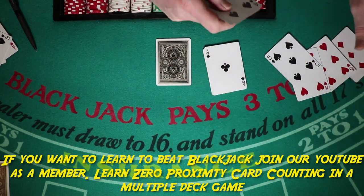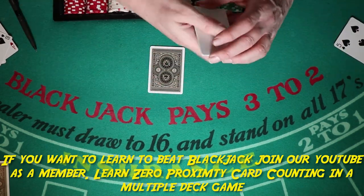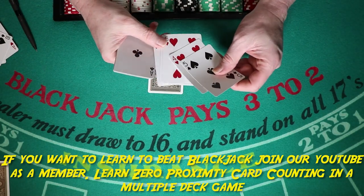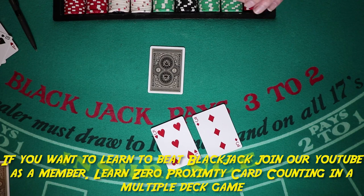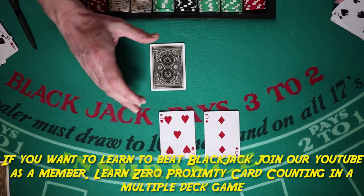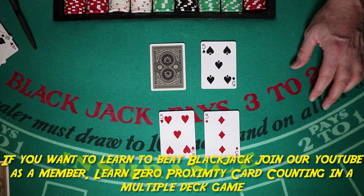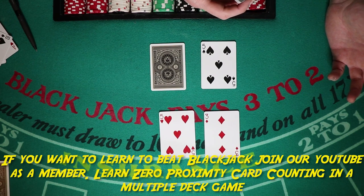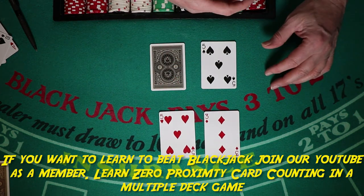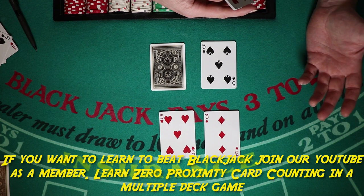Five through eight — you're always just going to hit, anytime you have a total of five through eight, no matter what the dealer has up. You don't want to be doubling a total of eight because the average dealer hand is about 19.2 in multiple deck. If you get a ten you only have 18 — you're not even beating the average dealer hand. So anything five through eight, just hit.